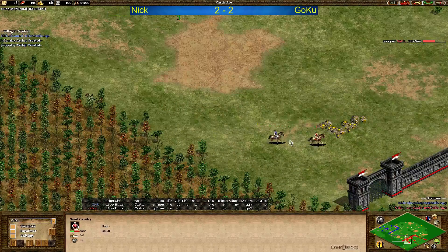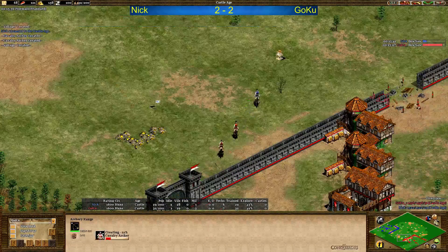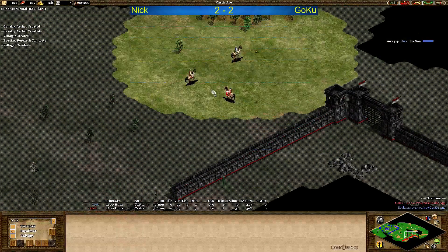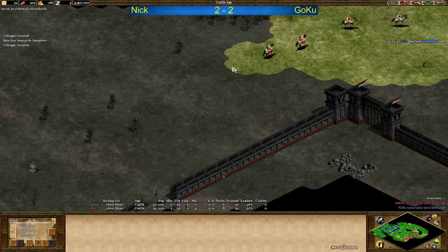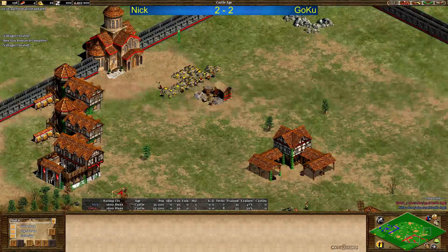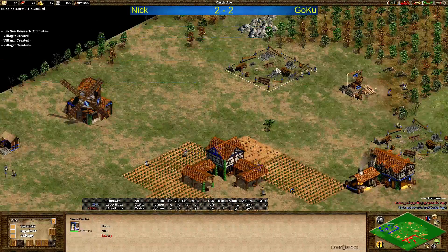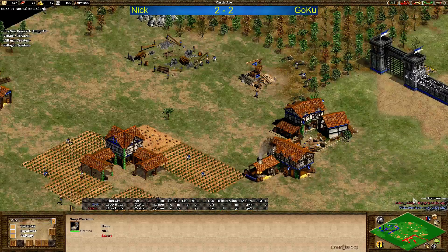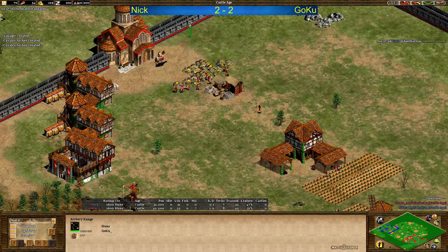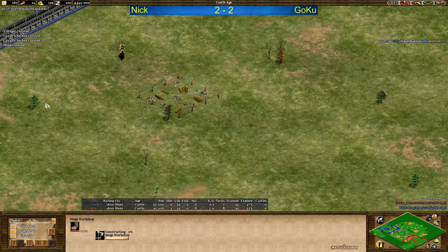Scout war now, and Nick has the advantage here. But cav archers are coming out and Nick is going back — you can see the cav archers, you can see the monastery coming up. He's got a good amount of scouting information. Now the relics, I think, will all go to Goku, and that is a big problem. Because in the long run, 5 relics against none — that's huge. TC coming up for Nick on the main gold. Also a siege workshop up for him. While Goku has 2 TCs of course.